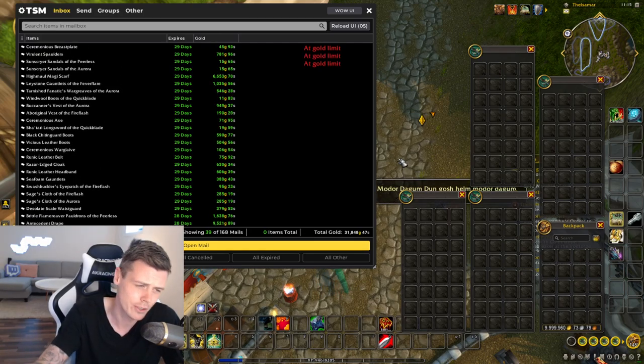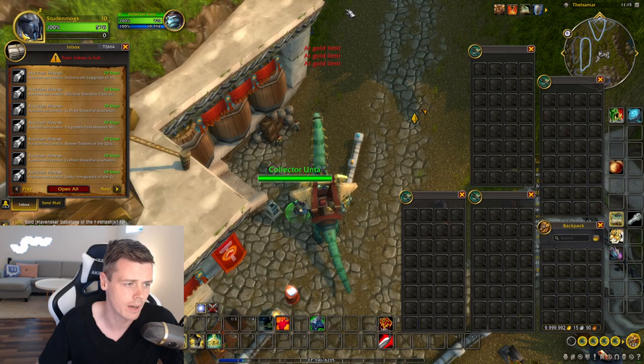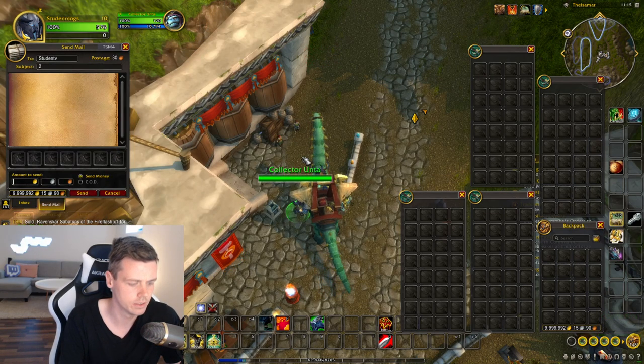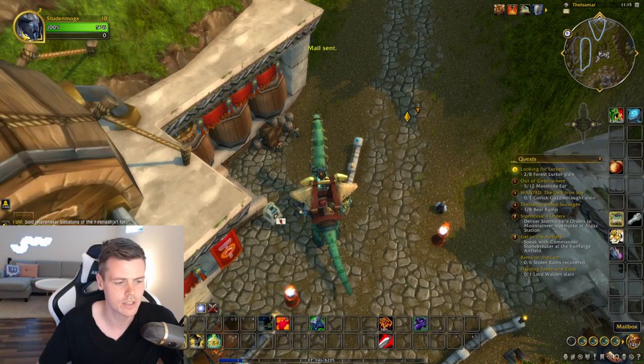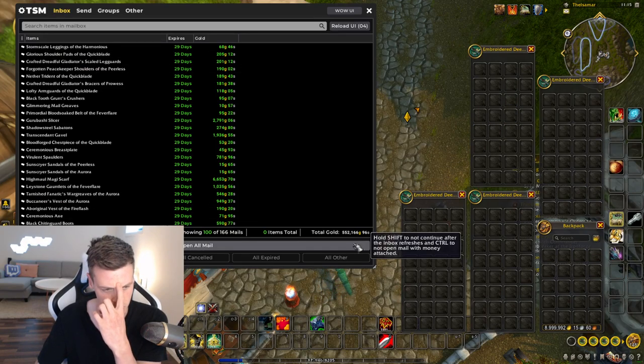But I already know it's not going to be too bad of a week. I'm gold capped — got to send away some gold. I've already taken a sneak peek at the mailbox, and as you can see, the next batch of auctions is 552,000 gold.